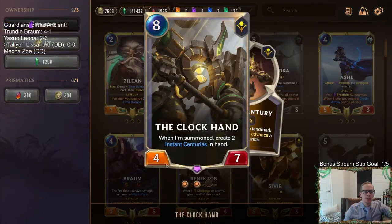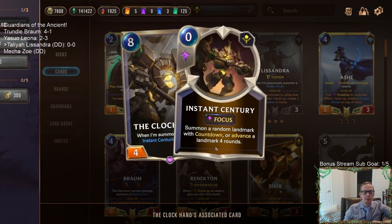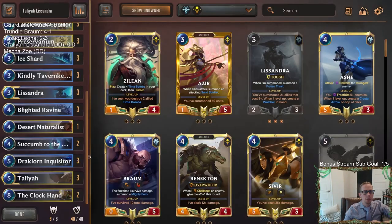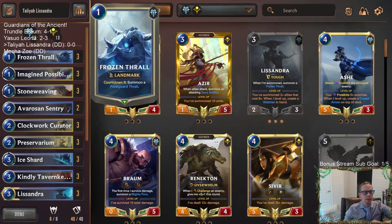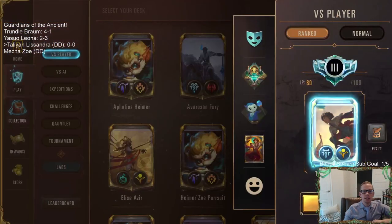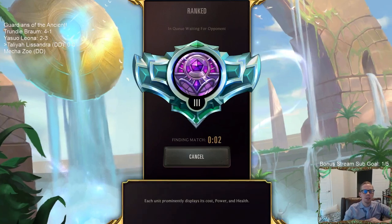We also have Clock Hand, a new top-end card I haven't tried yet — eight mana 4/7. Whenever it's summoned, you create two Instant Sentries in hand. They're not fleeting, which is cool, but they're focused. You can either summon a random landmark with countdown immediately into play, or advance a landmark four rounds. With two of those you could advance something eight rounds, getting an 8/8 to go alongside Clock Hand. Let's give it a try — we'll see if this is a good Talia list.